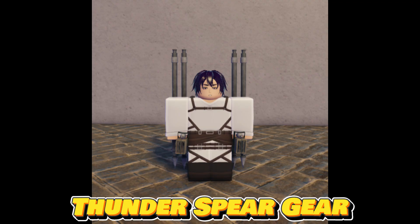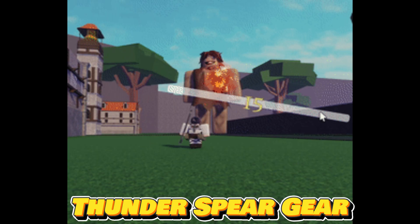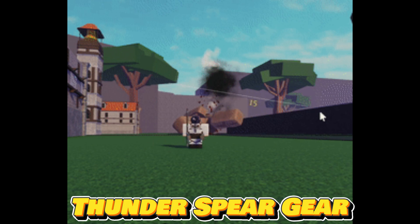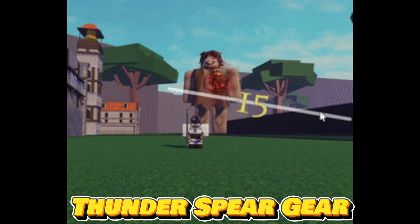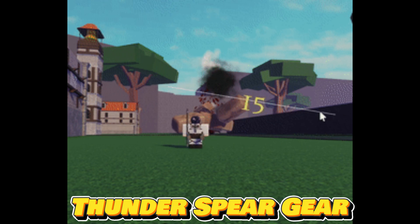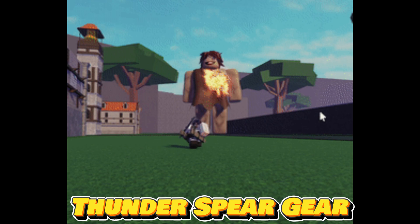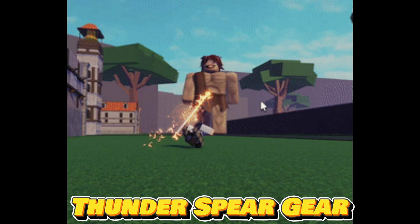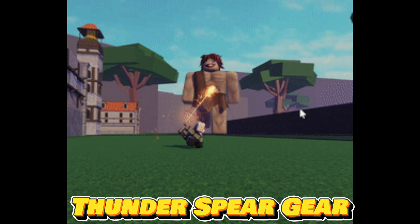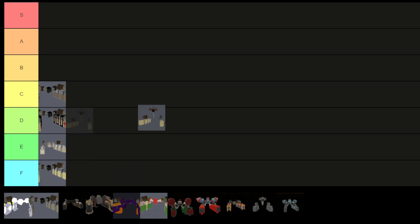The Thunderspear gear, available in the shop with a 12% acquisition chance per roll, relies on Thunderspears for its attacks, providing a unique ranged combat experience. With AoE damage upon hitting a Titan or reaching its range limit, it has the potential to eliminate multiple Titans in a single spear throw. While posing minimal threat to the player, this gear excels in wave scenarios, allowing for swift elimination of numerous Titans. However, its need for frequent restocking after every four attacks hinders sustained performance. As a result, I'm placing Thunderspear gear in the C tier.